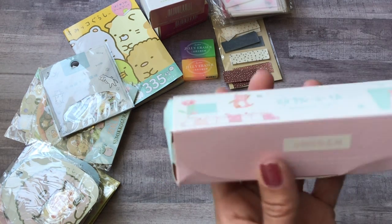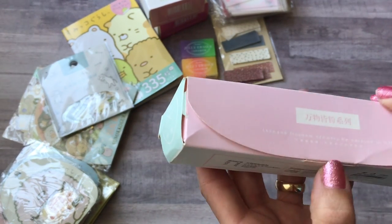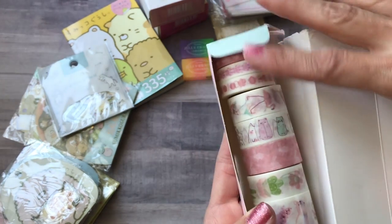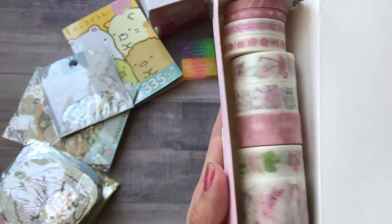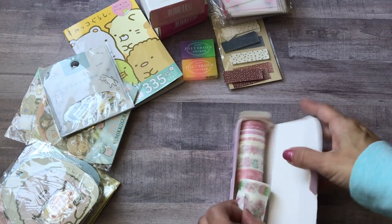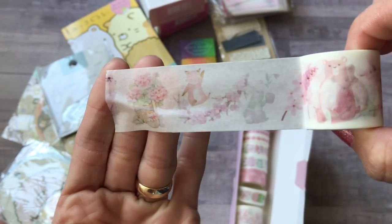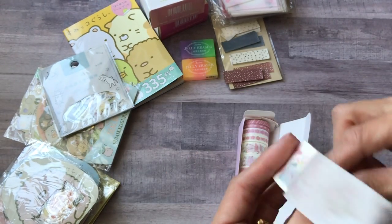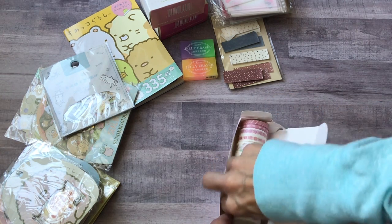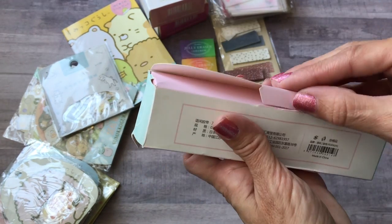Then some washi tape — I got this set, I think it's a set of 10, and it's just some really cute pink-colored washi tape with pastel watercolor drawings. I thought those were really cute. The box has seen better days — looks like it was kicked around the warehouse a couple of times — but I always store my washi in plastic containers anyway, so no big deal.